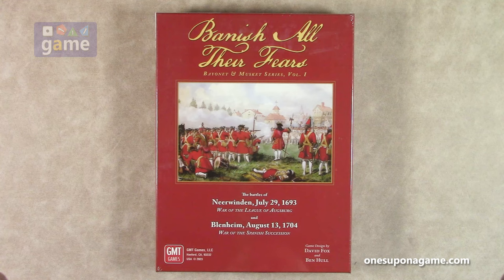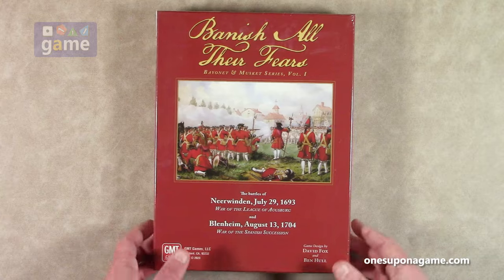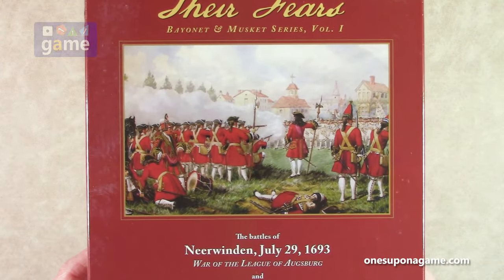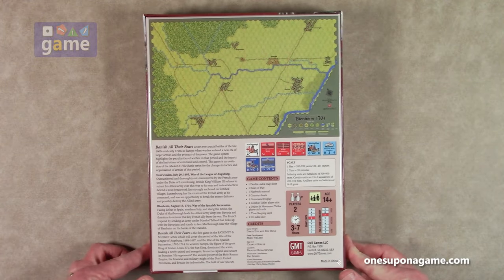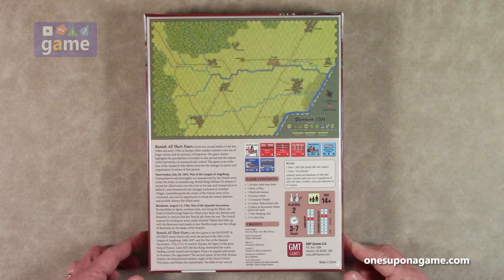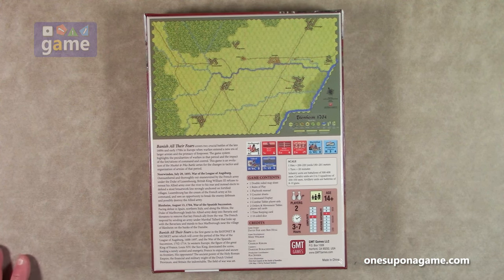This is going to include the battles of Nirvinden from the War of the League of Augsburg, and Blenheim from 1704, the War of the Spanish Succession. There's some nice artwork on the box. It's for two players, solitaire suitability is rated as a seven, and playtime is three to seven hours, so have a table ready.